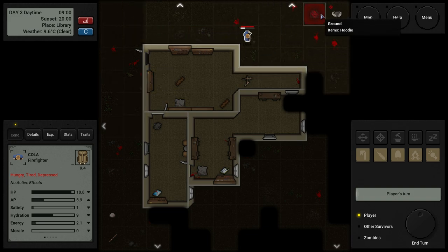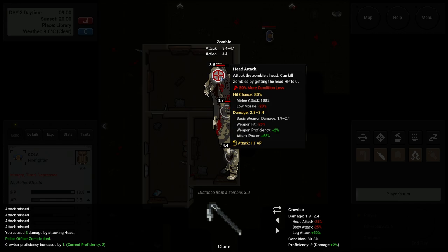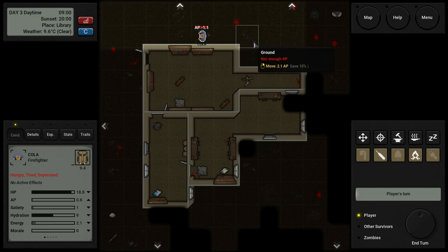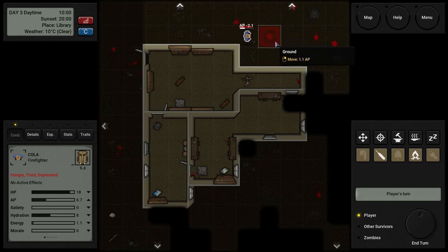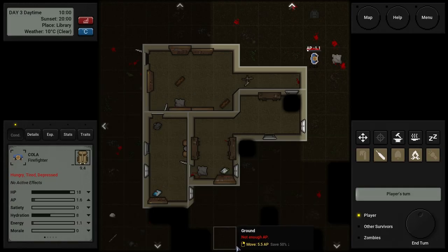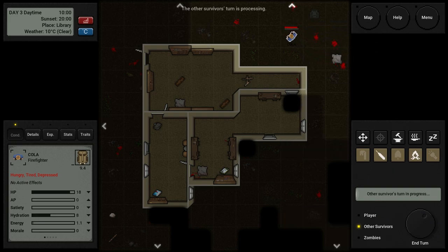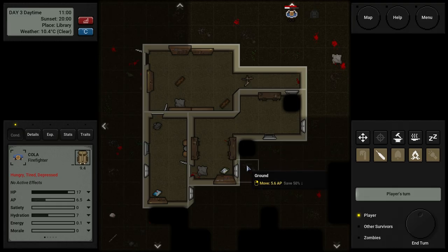Let's go outside and around the corner — nothing here, great. I was going to be very sad if there was something. You're hungry — I'm really sorry, there's nothing here. Let's go to the police station. No food there either. Attack — zombie is too far away. Let's move over here, one more, end turn. There was a zombie — did it see me? Yes! Let's attack — yes, getting so good with my crowbar.